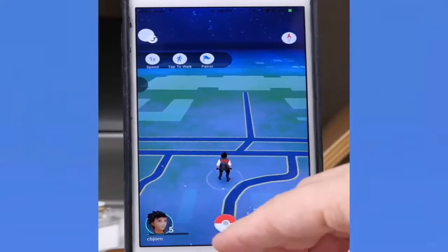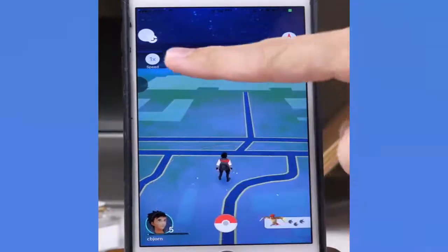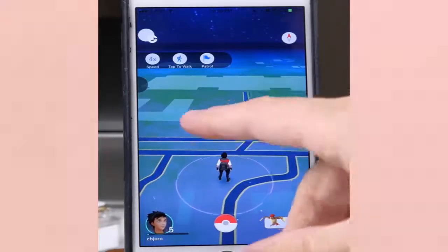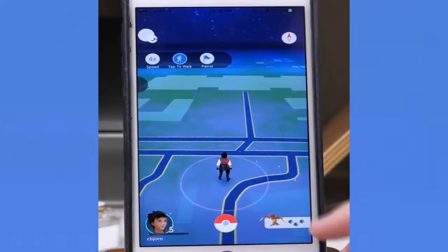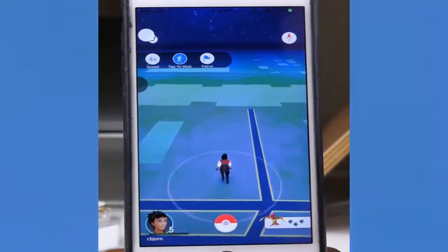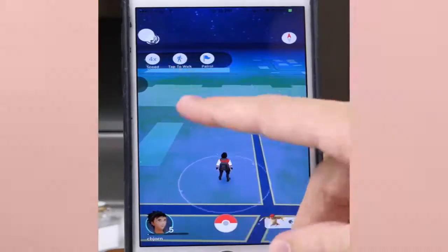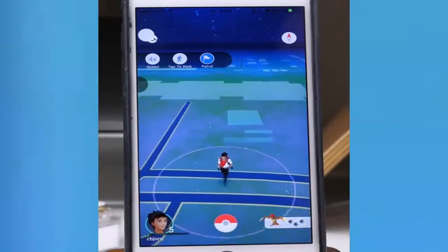These features allow you to tap to walk. First, there's the speed at which you walk — tap it once for one times speed, again for two times, and again for four times speed. To actually use that speed, tap on 'Tap to Walk' to select it, then tap somewhere on the map and your character walks to that location. There's also a patrol feature, which walks your character in a big circle to hatch eggs without doing anything on your device.